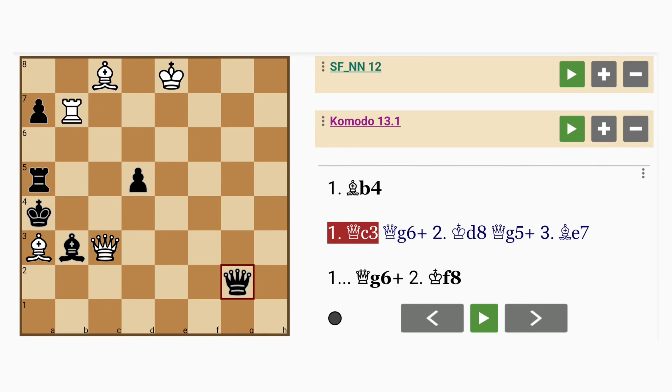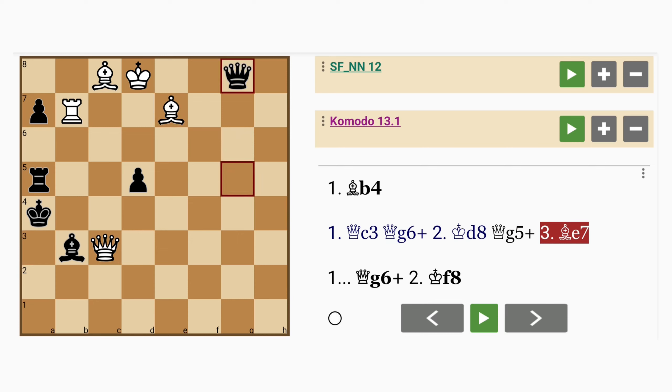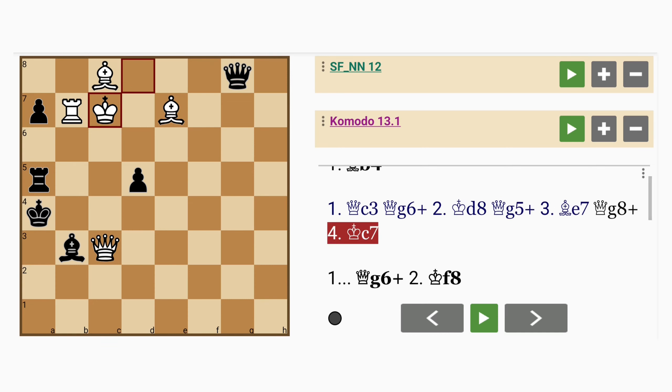Anyway, back to queen to c3. If queen to g6 check, king to d8, queen to g5 check, bishop to e7, queen to g8 check, king to c7, queen to g3 check, and the perpetual checks basically have to come to an end.